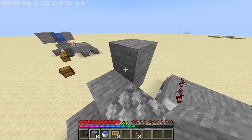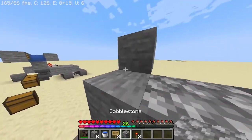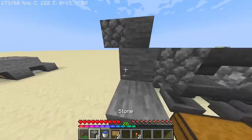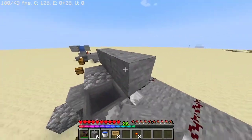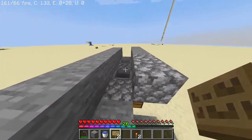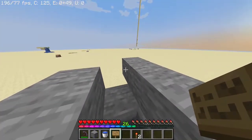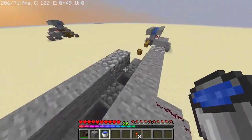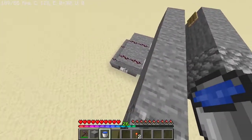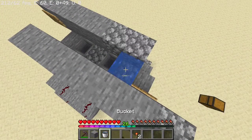Now, place a block right there, and then you're going to want to make it go out one more block. Now that you've done that, you're going to want to pull these blocks all the way over to right there. Now that we've made this shape, we're going to want to place the sign right here and right there, just to make sure the water does not overflow. Because when I was designing this, it fell over and destroyed all the Redstone components. Now that you've done that, just place the water right there.